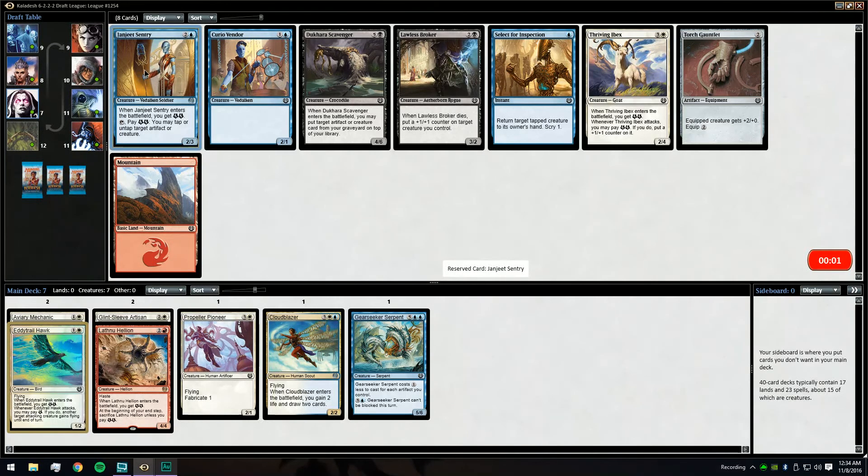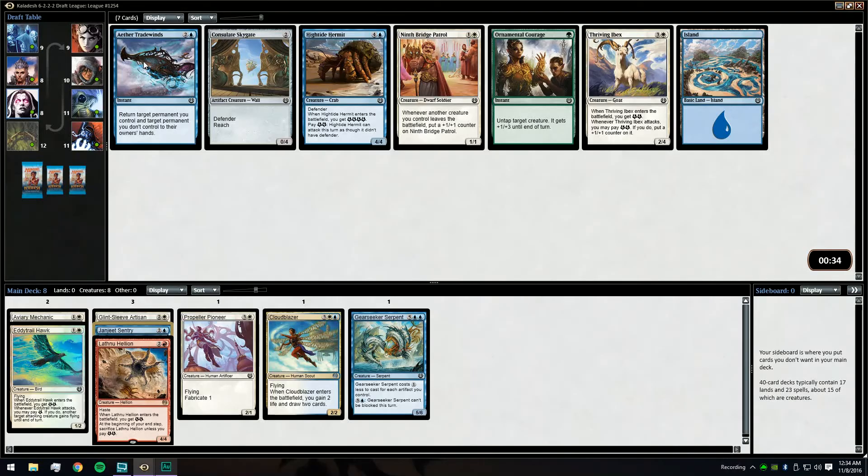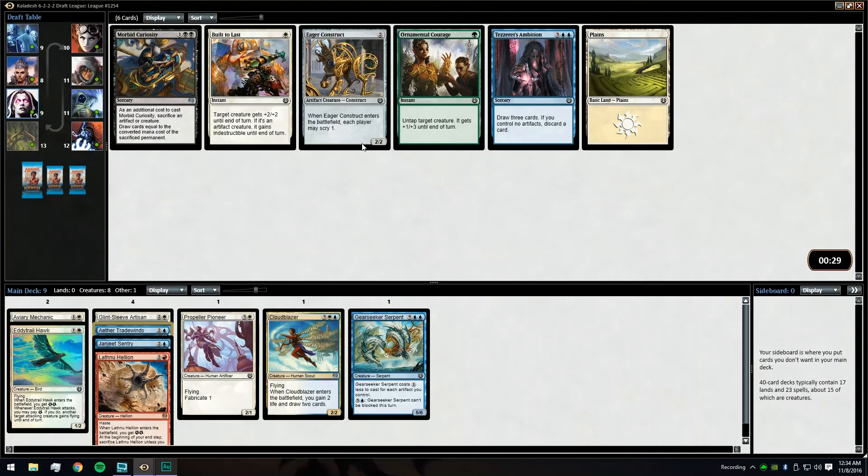Oops. But yeah, seeing the Sentry, Select for Inspection, and the Ibex here are great cards coming around this late. We definitely would not mind — I'll take a Trade Winds here over an Ibex. Trade Winds can help protect our guys. Here it's between the Eager Construct and the Ambition; since we have Gear Seeker Serpent, the Construct gets a little bit more value. Built to Last is a card I would not hate in our deck, but we'll pick up the Construct.